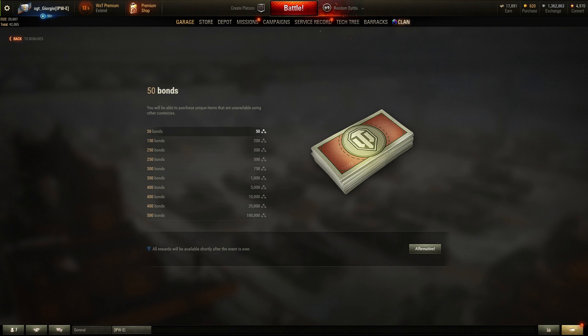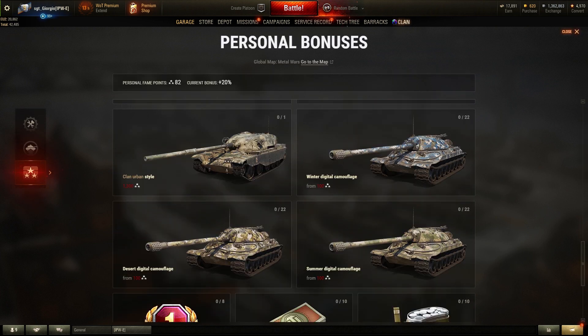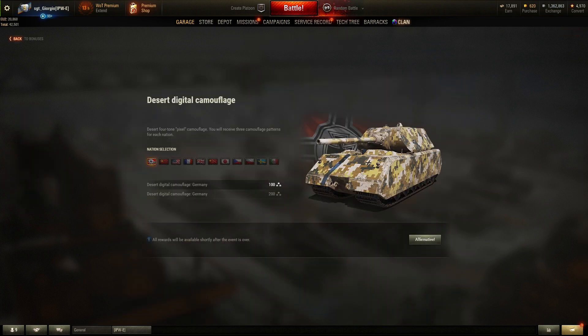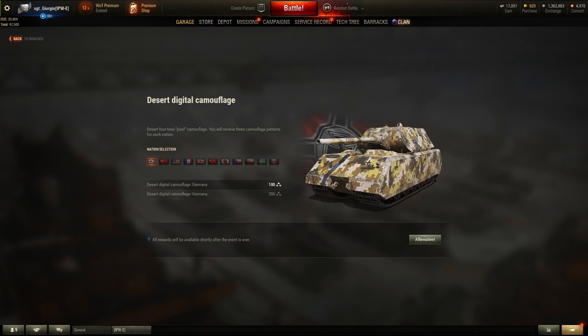The first time you buy these items the price will be lower, and the more you buy the more expensive they become. The camouflage you get is nation-locked, so you'll have to buy a new copy for every nation. Also, once you apply the camouflage it will be locked on that vehicle forever — you can't switch it, for example from a Maus to a new E 100; you'll have to buy another copy. There are only two copies available for each nation.